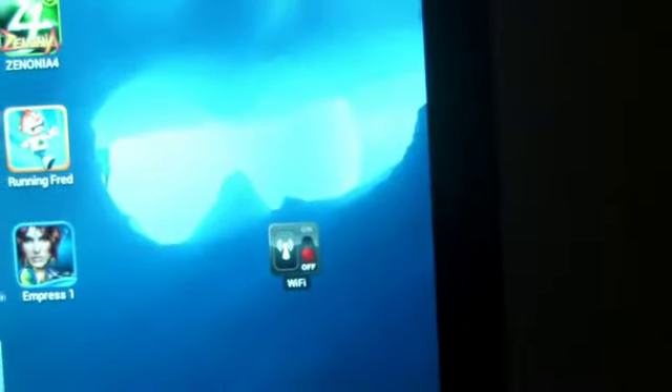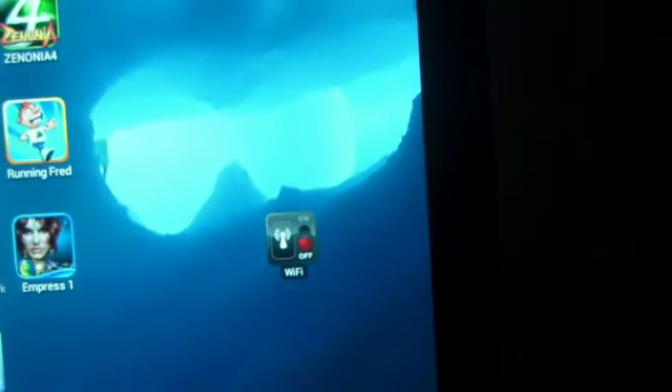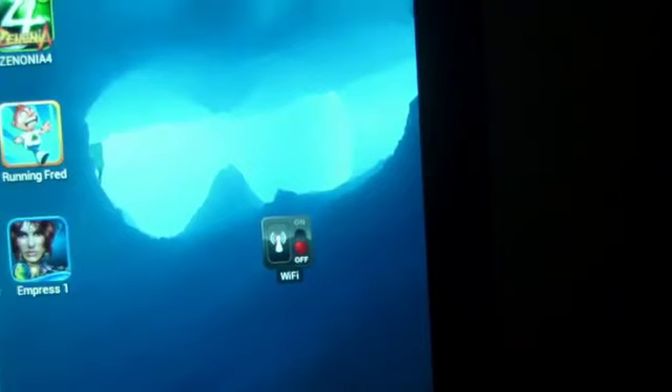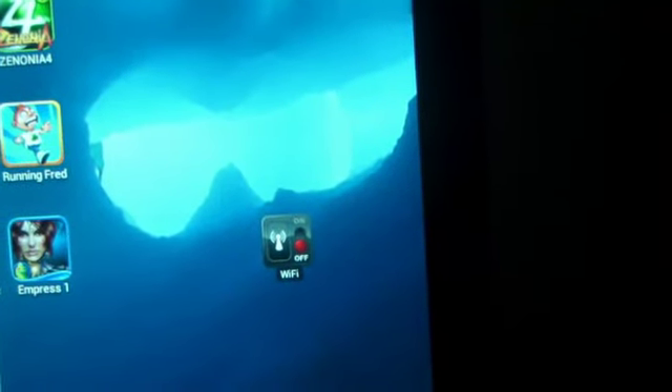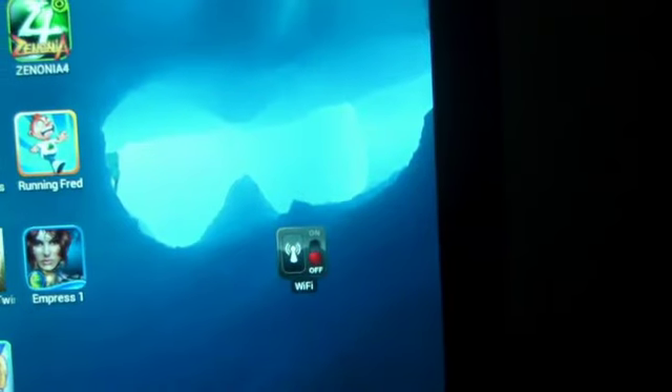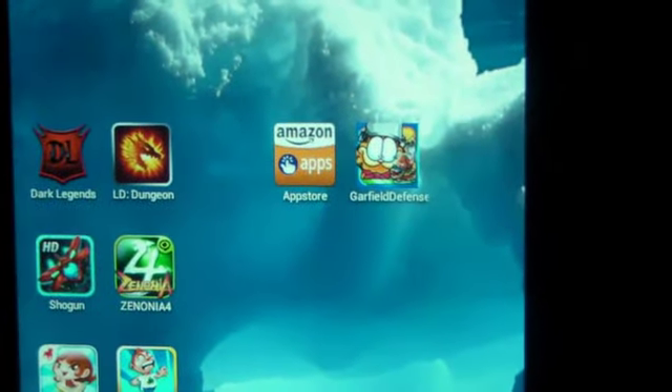Put a password on it and turn off the Wi-Fi. I'll use a little widget right here to turn off Wi-Fi. You do need to be logged into the app with your username and password — I believe it's just one time — but I did turn off the Wi-Fi and the game still runs. As you can see, that indicator is red and it's turned off.